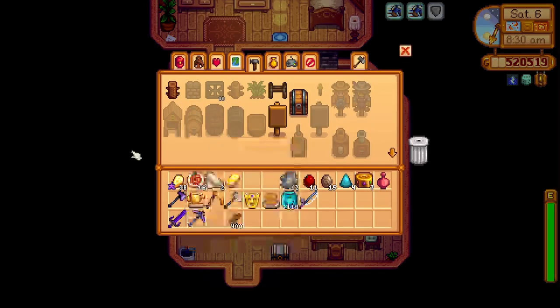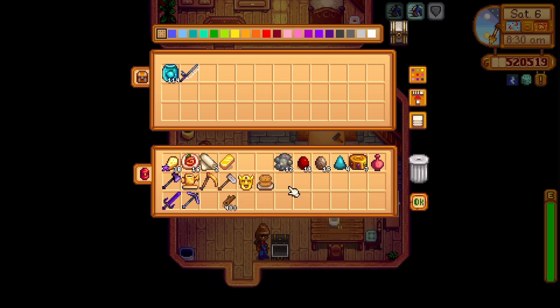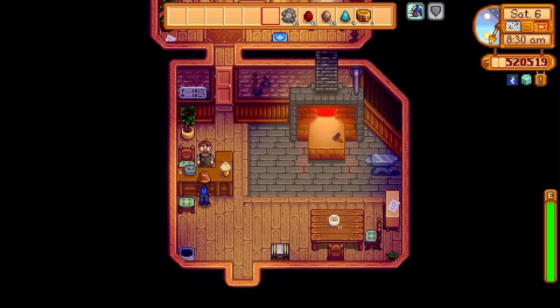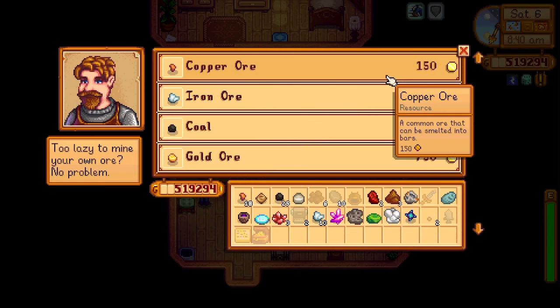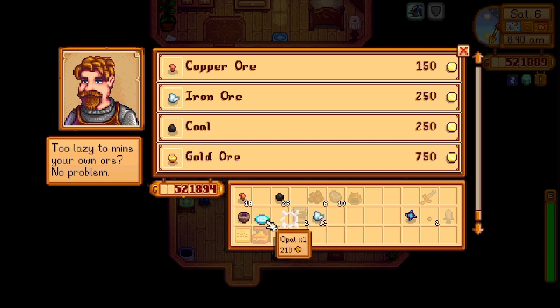Hey Clint. We have our chest here still, so I'll put some of this stuff away so we can get all of these geodes processed. We got all the geodes processed — let's see what we can sell back. It doesn't look like we got anything we need from them, so we'll sell off the extras.